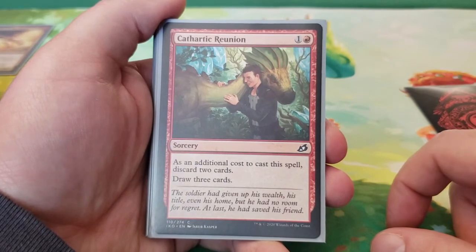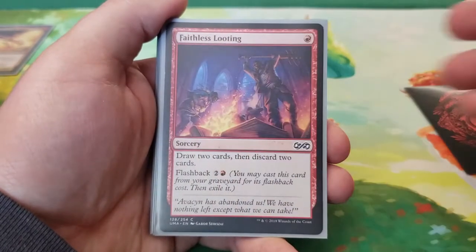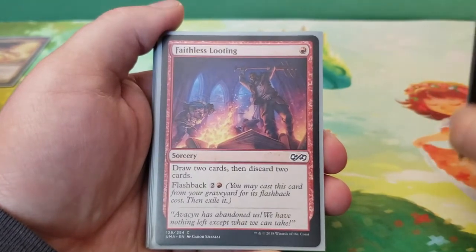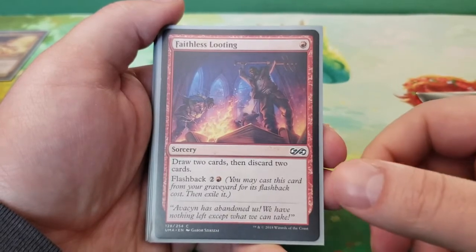Next we have Cathartic Reunion — two mana, as an additional cost discard two cards, then draw three. Then we have Faithless Looting — one mana, draw two cards then discard two cards, with flashback for two and red.